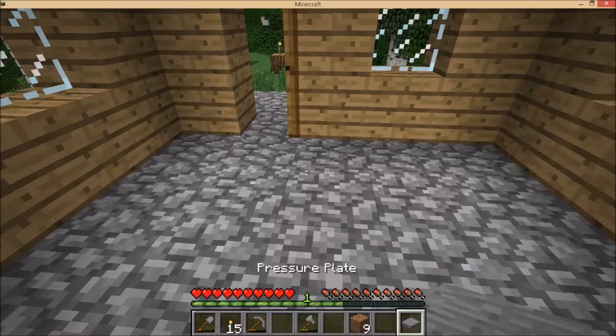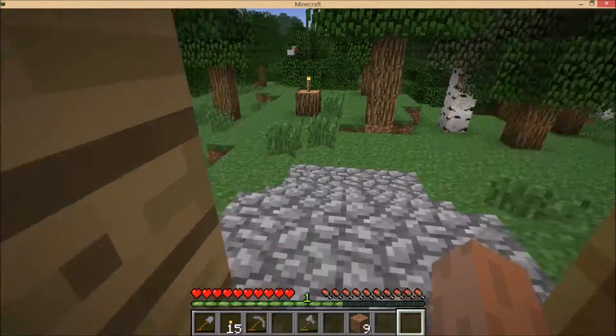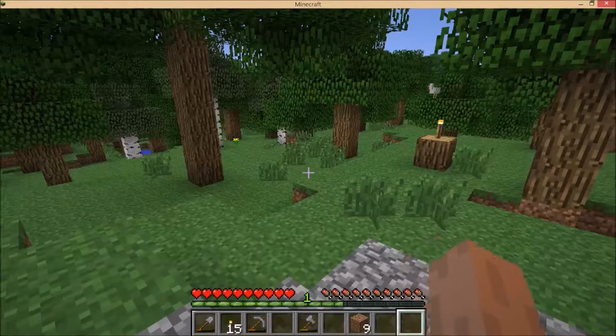We have an automatic door — it opens from outside, and from inside you just walk outside and it goes automatically.